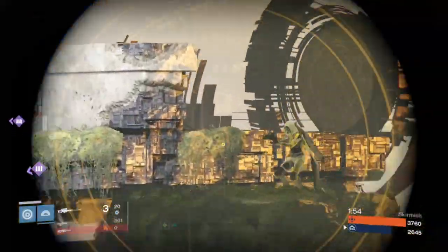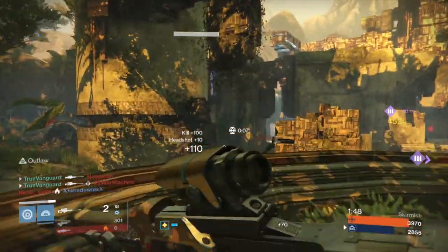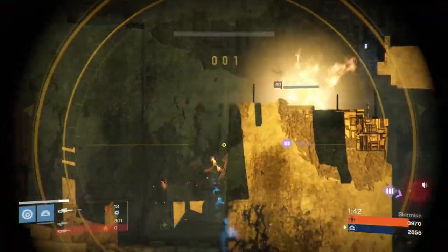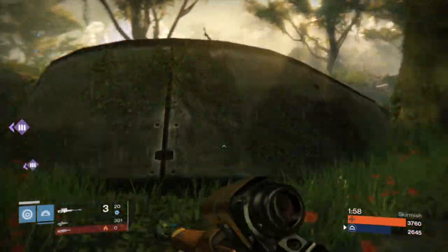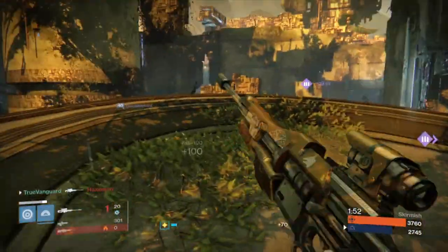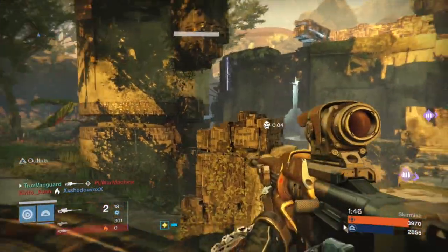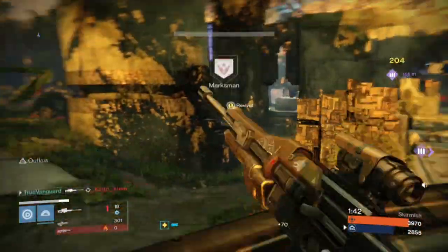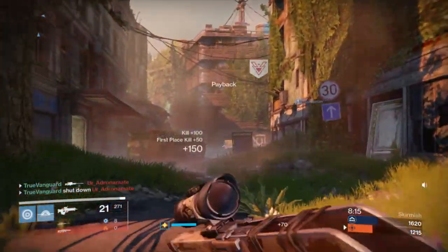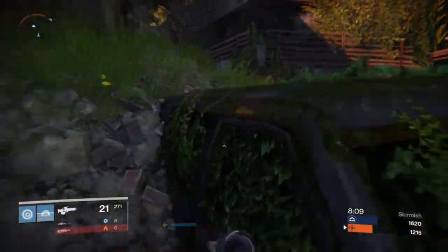Shoutout to my teammate in this match - I believe his name was Shadowin. We were 2v3, we lost a teammate nearly at the beginning. We were up against some really good and aggressive players throughout the whole match and ended up making a close game of it. One of the things you can do against aggressive players is drop back pretty far, give yourself some space to work with, draw these people into bottlenecks and choke points and into open sight lines, freeing yourself up to take shots before they're on top of you.